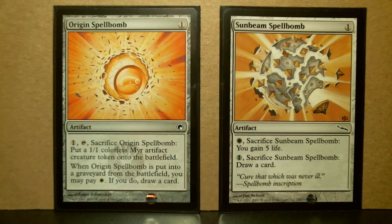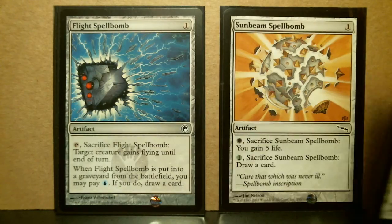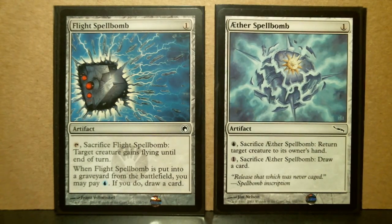These are the white ones. Origin puts a token on the battlefield when you sacrifice it, and you can actually draw a card with the white ability. In the case of Sunbeam, you gain life and you can also draw a card. I think these are really casual cards and don't seem to be competitive quality.